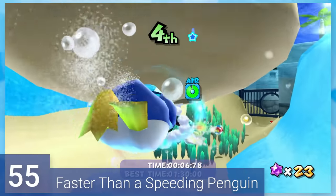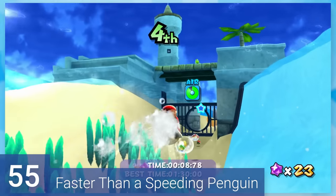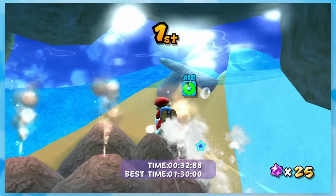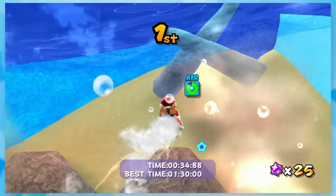55: Faster Than a Speeding Penguin. This is extremely similar to the Cosmic Mario Race, except this time you're completing a full lap underwater. There's more things to avoid too, but otherwise it's not too shabby.